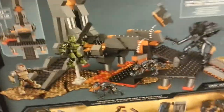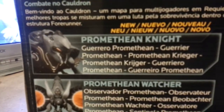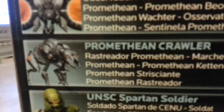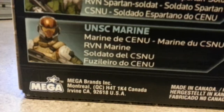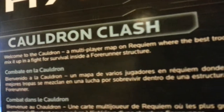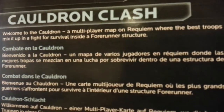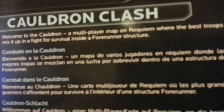There's some amazing box art on here with a lot of awesome Halo 4 figures. Let's get to the back of the box. Whoopsies, some figures fell — I'll fix that in a little bit. Here's some back of the box pictures and some other sets. The characters are: Promethean Knight, the Promethean Watcher, Promethean Crawler, UNSC Soldier Spartan, and the UNSC Marine. In the bio it says, 'Welcome to Cauldron Clash, a multiplayer map on Requiem where the best troops mix it up in a fight for survival inside a Forerunner structure.'